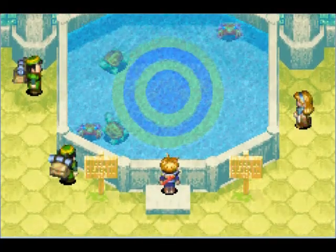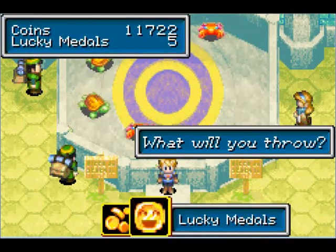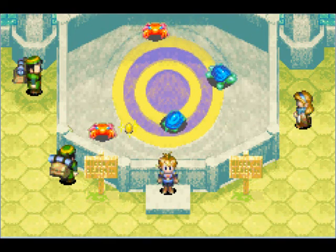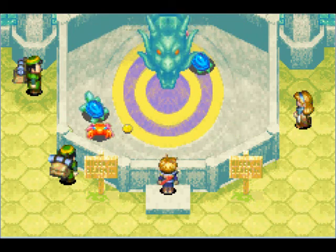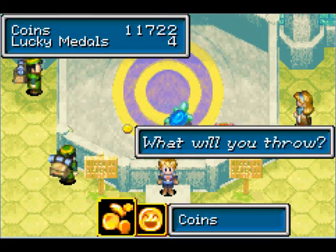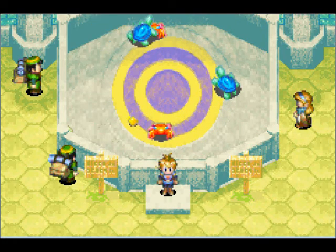First, this spot. At Tolby's Spring, you can throw your lucky medals or coins into the fountain and get some cool items, if you're lucky. Those turtles and crabs running around can get in the way sometimes as you've seen, but you can get some awesome items here.